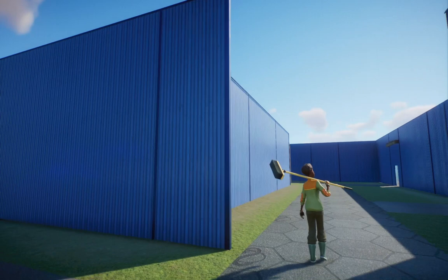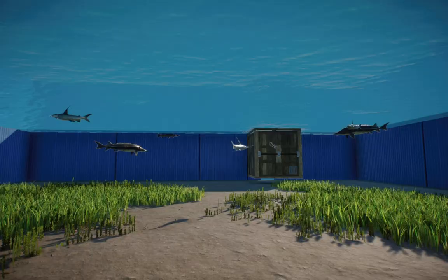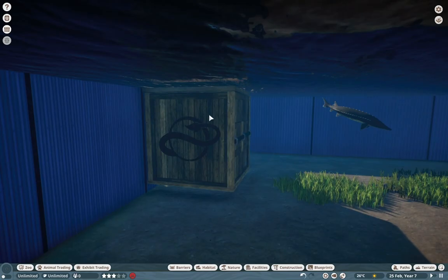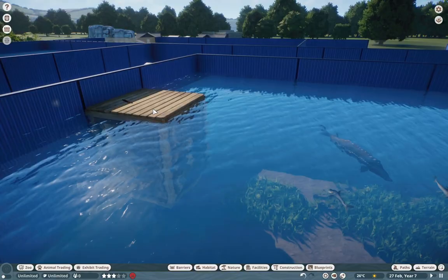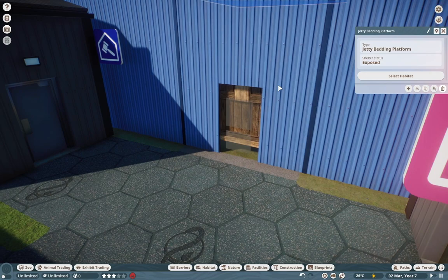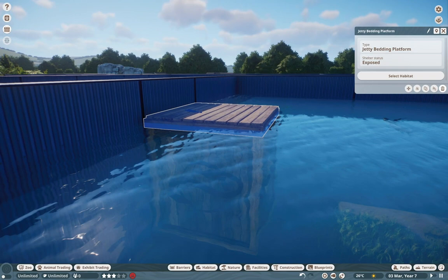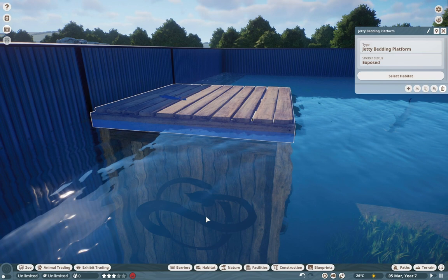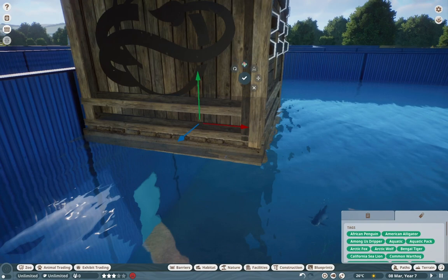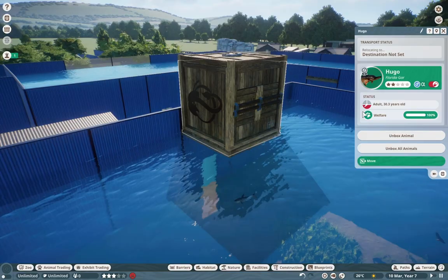Moving on through here, we're going to some more familiar waters. We're going to take a little stop in America — we have a lot of good American fish. But before we get into that, I do want to show off just how well you can make aquariums in Planet Zoo. Essentially what I have using the free build mod is a gate right there — place the water first and then the gate second, and then you should be able to have water completely covering an entire habitat. Then all you do is place a jetty bedding on top, and once you have the animal drop down in there, you simply press X and it'll transport everything up there. Then we should just be able to unbox all animals, and there we go — everything is now in the tank.